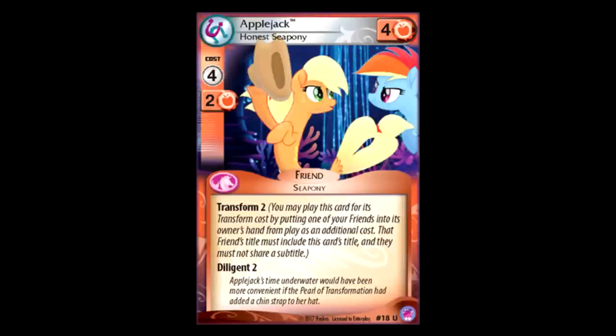Seahorse Applejack has Diligent 2 and the Transform effect. It's not quite as good as the Rainbow Dash thing, because the best you could do here is play the other Applejack, exhaust a friend, then play this on top of it, and then play the other Applejack and exhaust another friend. But luckily there are other Applejacks you could play on top of this. One I would love to do is — I think it's called Farm Fourmare — the one that lets you search the top few cards of your deck for a resource and put it in your hand. Because you can play that, transform it into this, and then play that again and search for even more cards. So in that sense, it's pretty good.